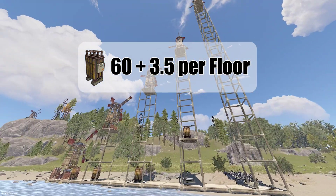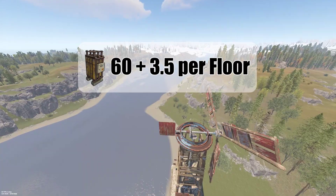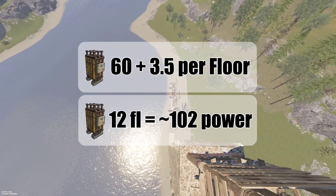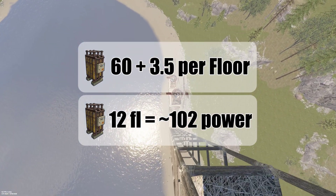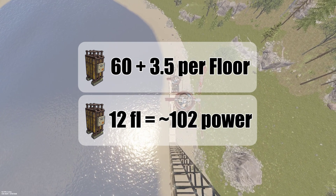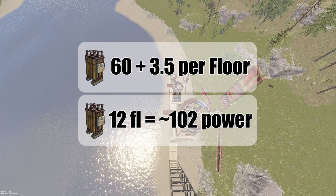This means you can fully sustain a maxed out large battery with a wind turbine placed 12 floors above the ground. Though it's very close, so you may want to consider 13 floors, or 10 floors with a solar panel added at the minimum — likely a little bit more just to ensure the battery can charge.